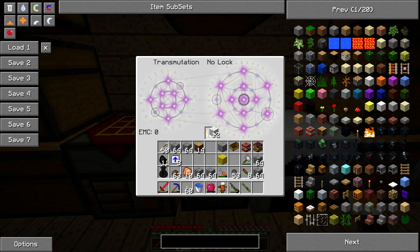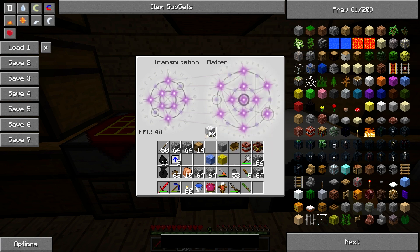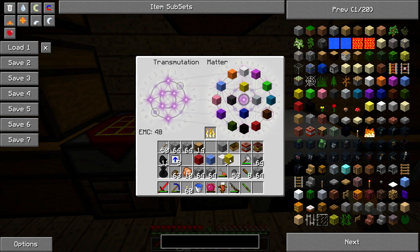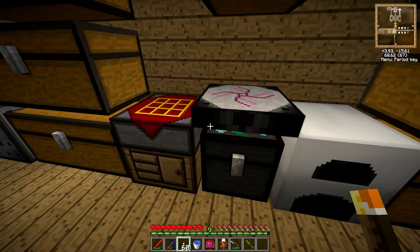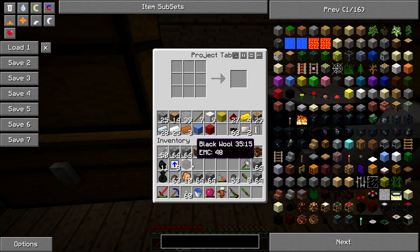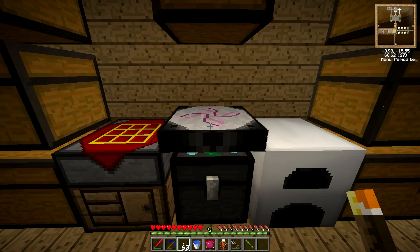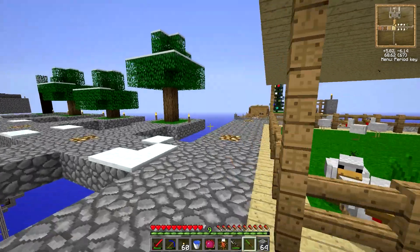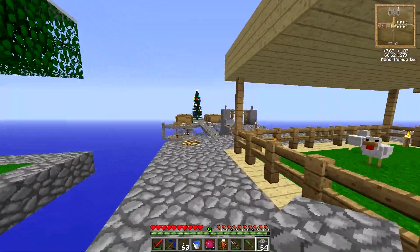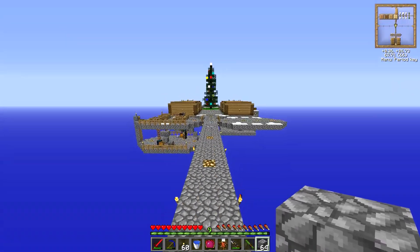I need to get all the colors of wool that I think are going to be necessary: yellow, light blue, red, and black and white of course. For now we can just ditch all them in there and put all this back in as EMC, and we'll start by getting the cobblestone out and just building a second platform just beneath the original one.